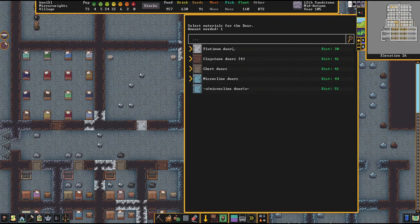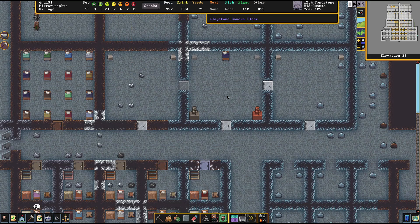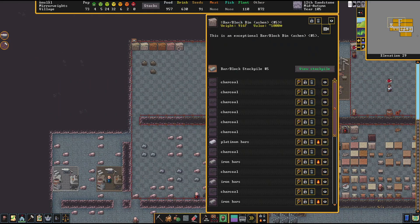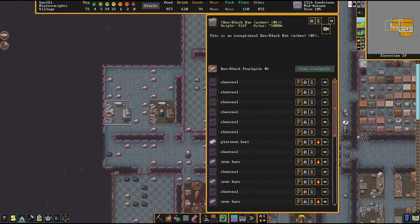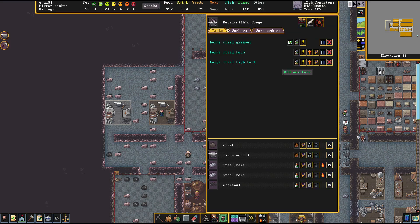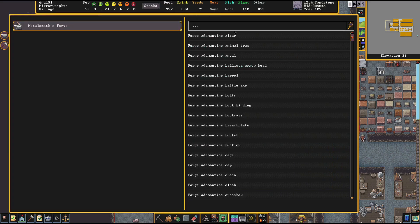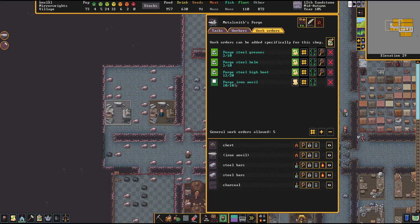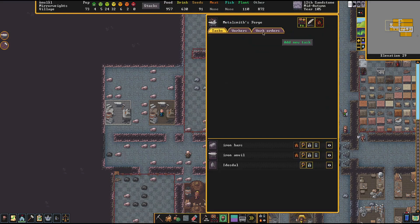We got the final platinum door. I did get some more platinum bars — they may have been used, it's hard to tell because they end up getting put in bins. Let's set some orders because I'm interested in making more platinum furniture. On this side I'd like to set a work order for another anvil — actually let's do two iron anvils. The material doesn't matter, iron works perfectly. We're definitely going to be expanding our metalworking at some point soon.